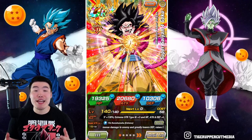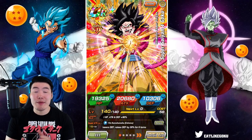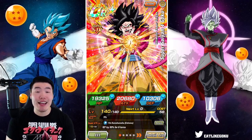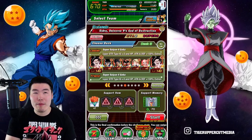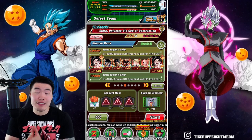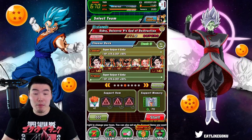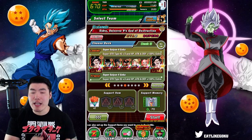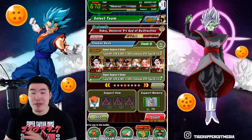Alright, what's going on guys? Welcome back to another Dokkan Battle video. So today, we are going to be taking down the Universe 9 God of Destruction, Sidra, who if I remember correctly was actually one of, if not the easiest God of all 12. And as you can see, we're running a mono STR team here, by far the lowest percentage leader skill that I've used so far, but I think we're going to be okay.